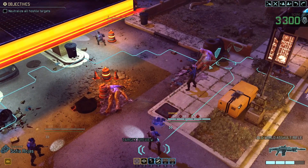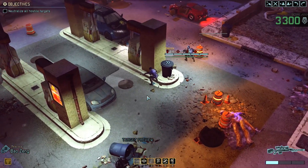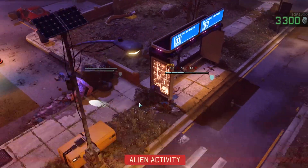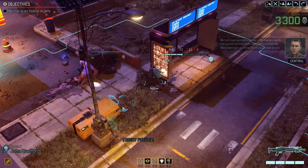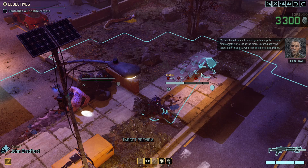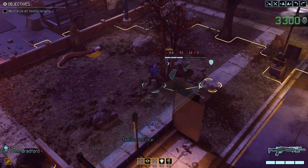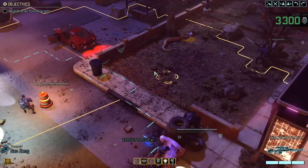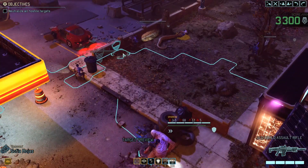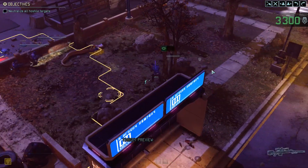Let's move and stay in cover. Might be a good idea to reload as well. Our objective is to neutralize all hostile targets. Best moment to reload is when there are no hostiles in sight - we don't want to run out of ammunition mid-combat. Unfortunately the aliens didn't give us a whole lot of time to look around. Doesn't look like we have any medkits, so we need to be careful. Let's overwatch just in case someone shows up.